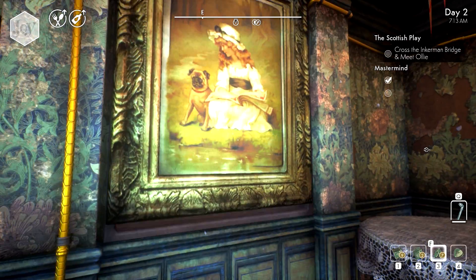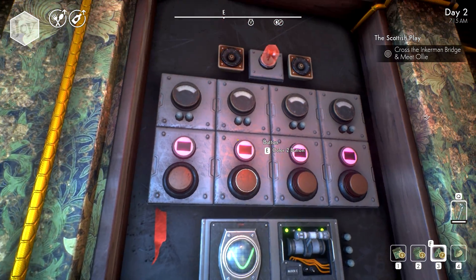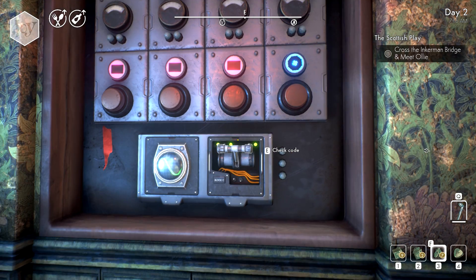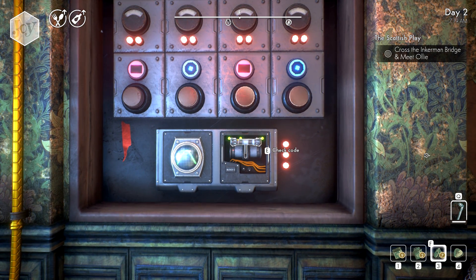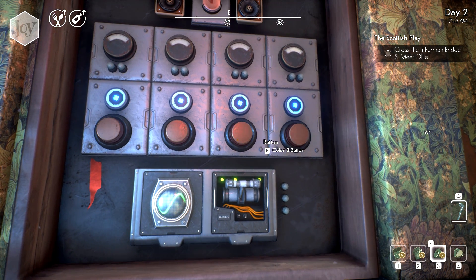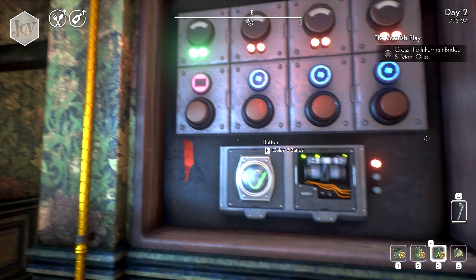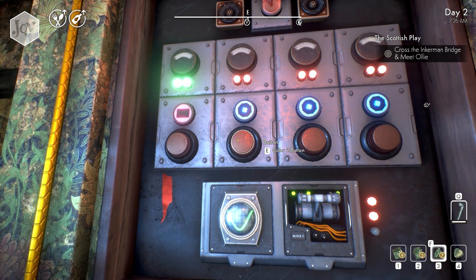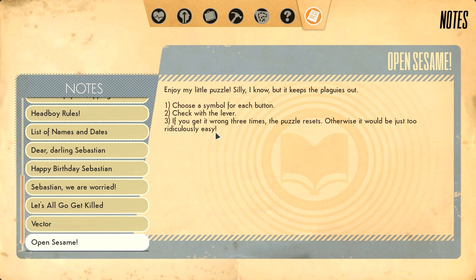Okay amazing. All right, well I wonder if it's behind the painting. Oh god, what does this say? 'Enjoy my little puzzle - silly, I know, but it keeps the plagueys out. Choose a symbol for each button, check with the lever. If you get it wrong three times, the puzzle resets.' Choose a symbol for each button, check with the lever. What? Check code. What in the goddamn hell is going on? Okay. Beep beep. Oh my god, I don't know what the hell's going on! What? All right, let's read that again - apparently I'm an idiot. Choose a symbol for each button, check with the lever, if you get it wrong three times the puzzle resets.